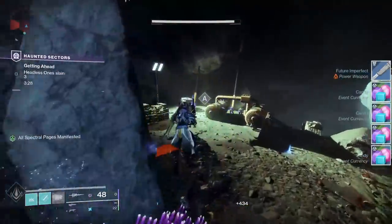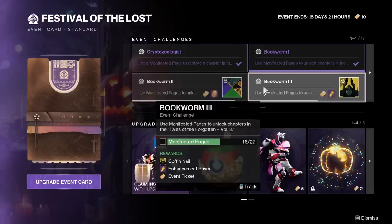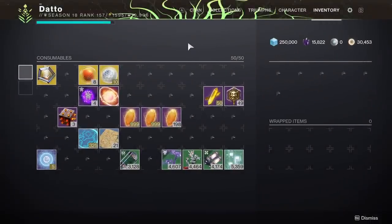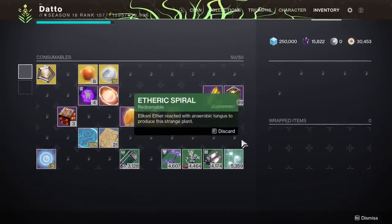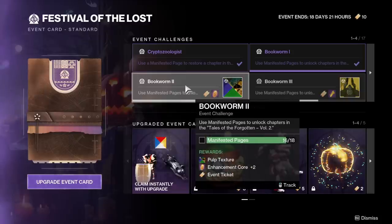Let's go over each of the challenges and my recommendations. The first 4 challenges revolve around unlocking lore from the Book of the Forgotten in the Tower. In total, you will need 194 manifested pages to unlock every chapter, aka every single triumph. My recommendation is to NOT focus your time on this until you have basically everything else completed — you will be getting a good amount of these while doing other objectives. For example, I have 16 chapters unlocked in a few hours of gameplay without focusing specifically on unlocking pages.